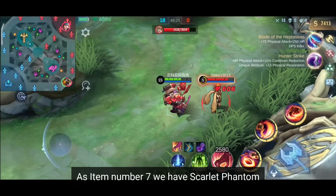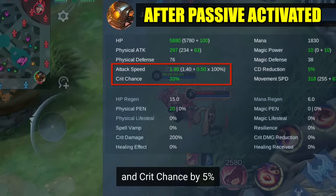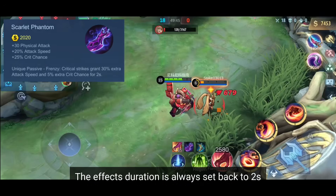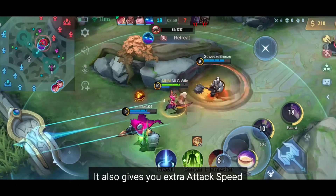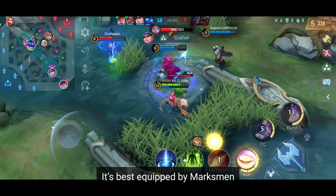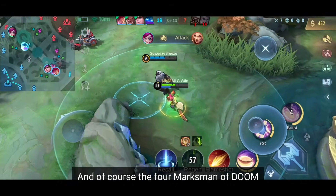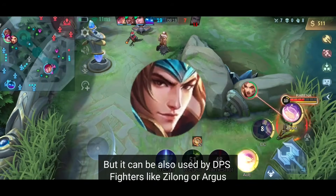Item number 7 is Scarlet Phantom. Crit hits increase your hero's attack speed by 30% and your crit chance by 5% for 2 seconds — this effect has no cooldown, so if you hit an enemy multiple times with crit hits, the effect's duration resets to 2 seconds. This is one of three items that helps your hero deal critical damage and also gives extra attack speed. It's best equipped by marksmen who deal damage with basic attacks and rely on critical chance and attack speed, like Moskov, Bruno, and DPS fighters like Zilong or Argus.